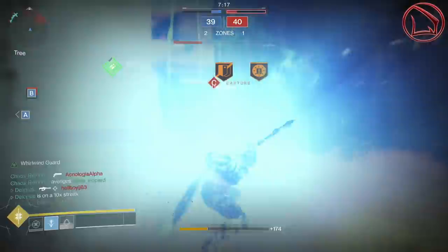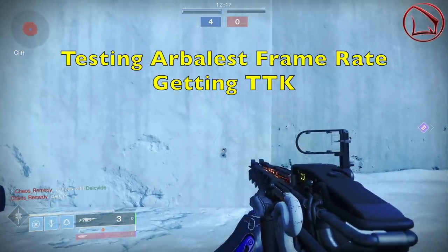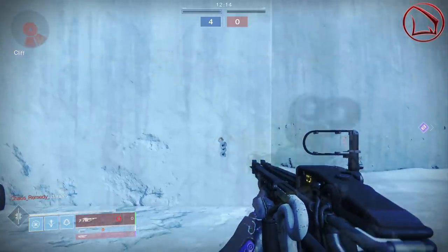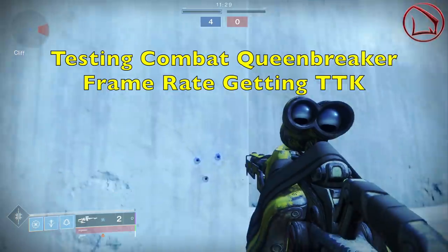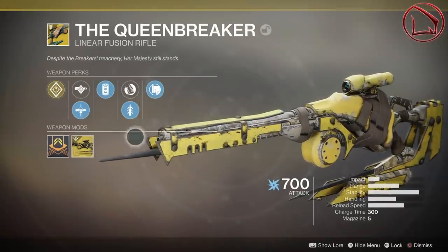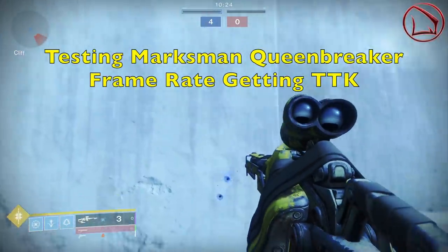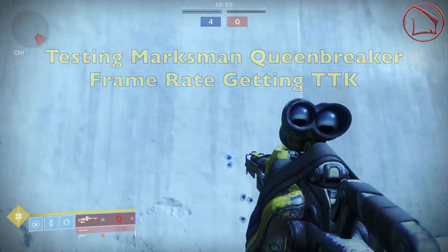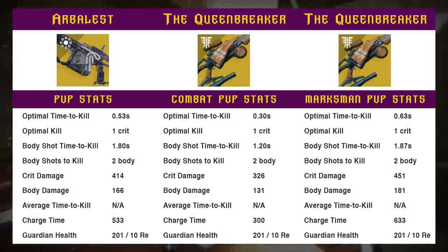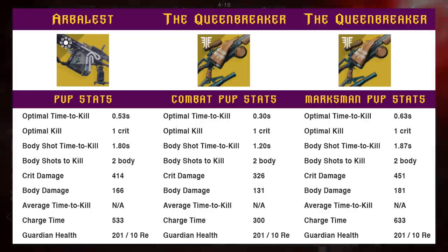I took the Arbalest and the Queenbreaker into a private match and shot them at a wall as fast as I possibly could, physically counting how many frames passed for each weapon to fire a shot. I did this for the Queenbreaker via its combat sight — that very low zoom scope — and also its marksman sight, the long range scope. You're then going to see a side-by-side comparison of all three. Each one takes one critical headshot or two body shots to attain the weapon's optimal TTK or body shot TTK respectively.